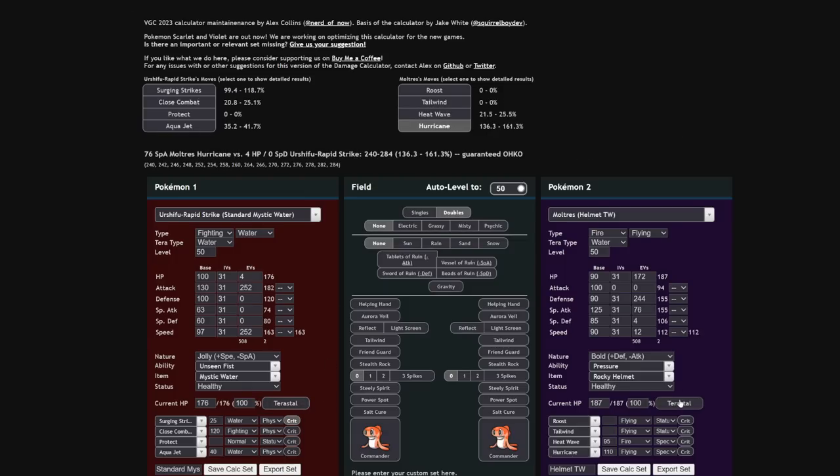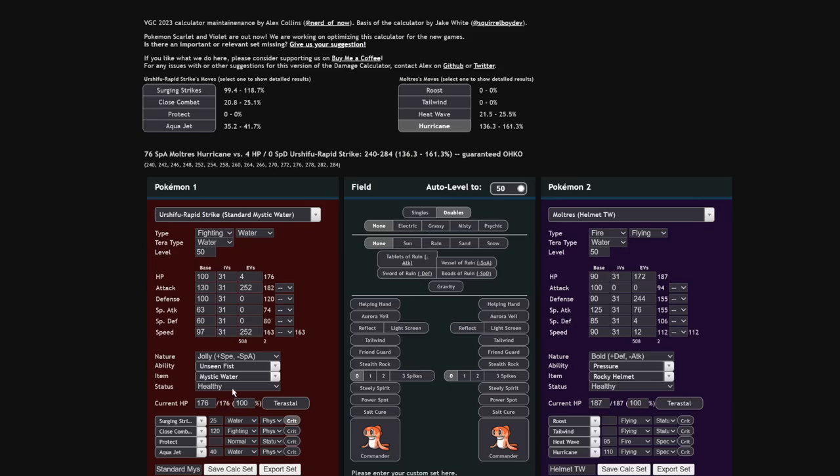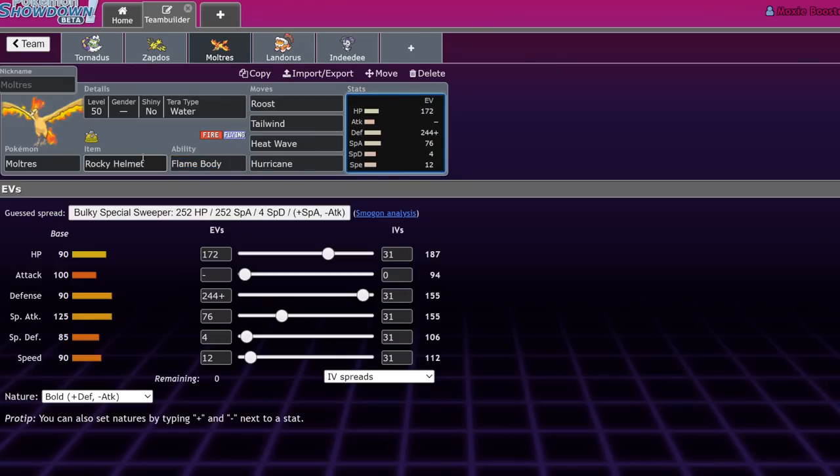The reason I'm okay with Moltres not living the Mystic Water variant is because of the ability Flame Body — it's a lot like Static, where each time they hit you there's a chance they get burned. When a Pokemon gets burned, the power of its moves gets cut in half, so Surging Strikes' power just gets cut immediately. Terra Water Surging Strikes with a burn versus non-Tera Moltres will never one-shot. If you get that first or second burn, you should live the hit — it'll be close, but I also threw Roost on this guy because it's really solid. Moltres is a hard Rillaboom counter and doesn't actually mind Chien-Pao that much.